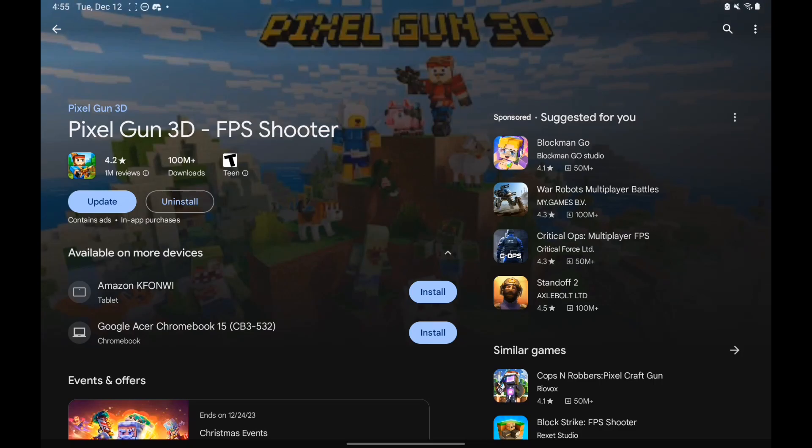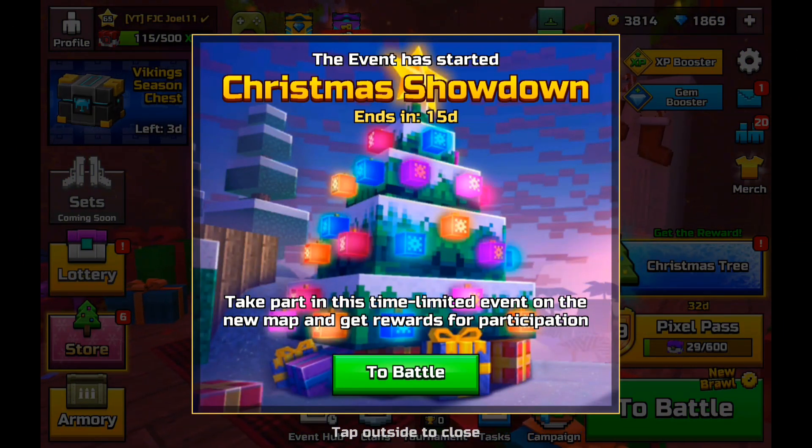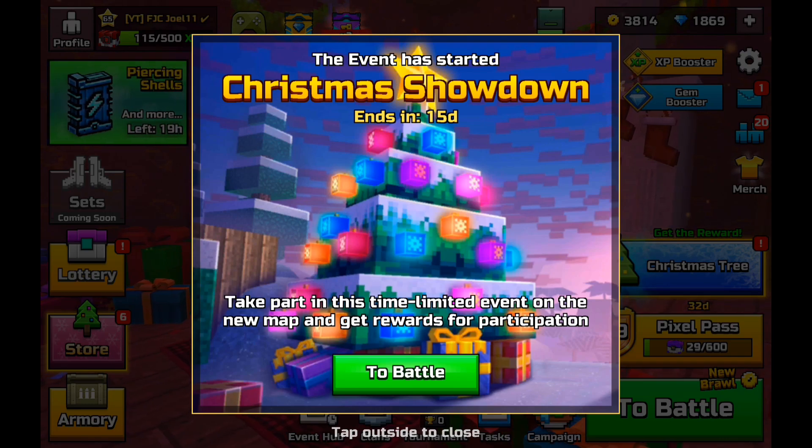Alright guys, today's video is about a brand new update for Pixel 3D. It's only a short one because there is going to be an extraction mode called the Christmas Showdown, and it's finally out. So if you guys want to go ahead and download the new update, let's get back to today's video. The Christmas Showdown is finally out, so we'll be playing it today.